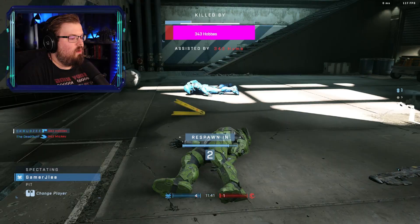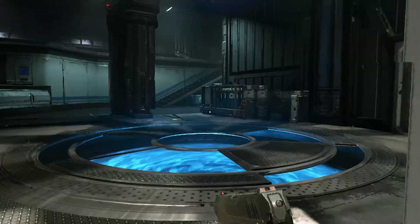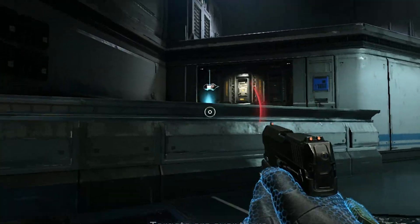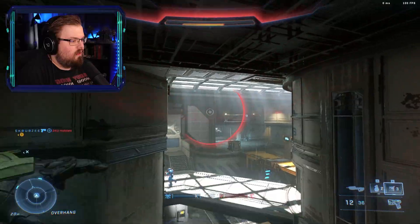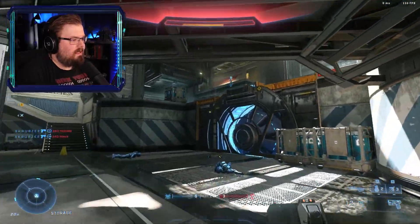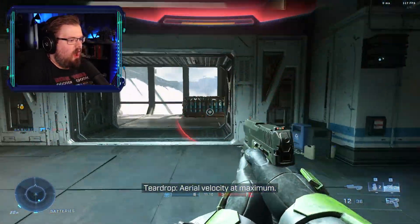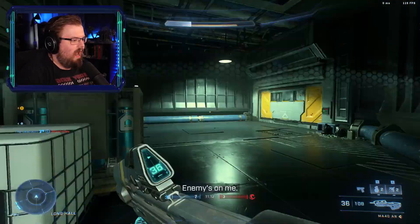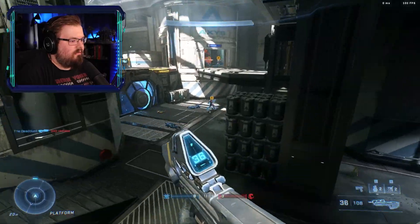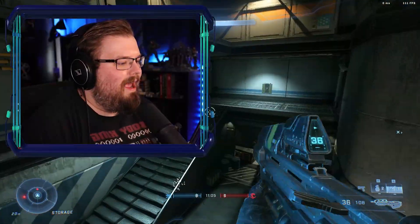I want to see if there's any other equipment, I want to see if grapple shot is on this map. Grapple shot — yes! I got the grapple shot. It's got three charges off the rip. Oh, it actually doesn't have an insane range — this is more balanced than I thought. It doesn't have an insane range for grabbing.